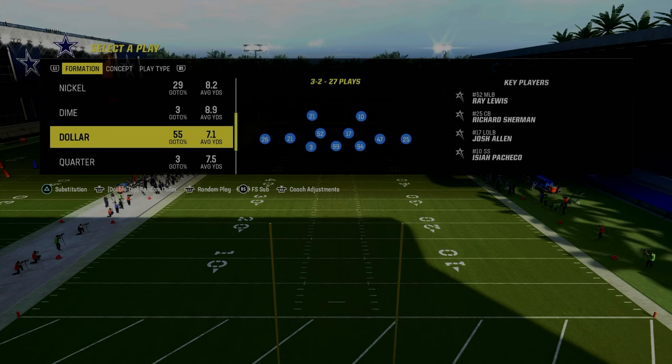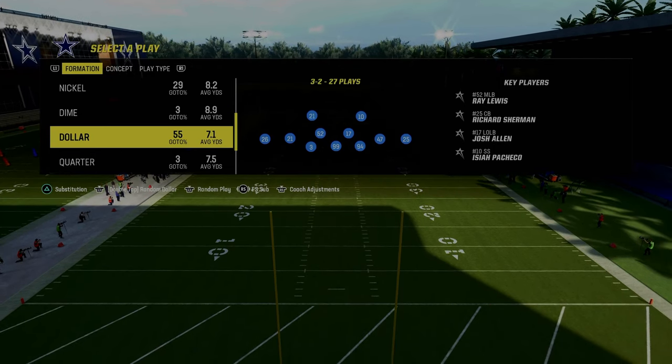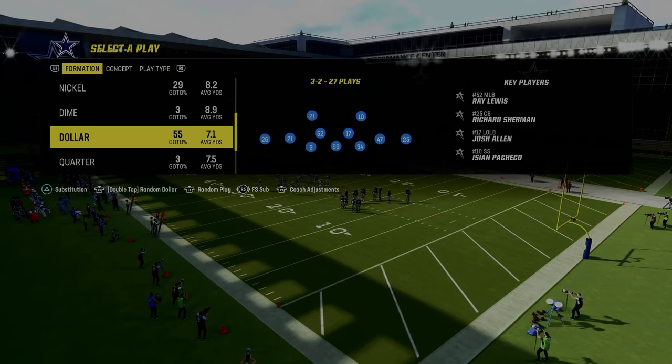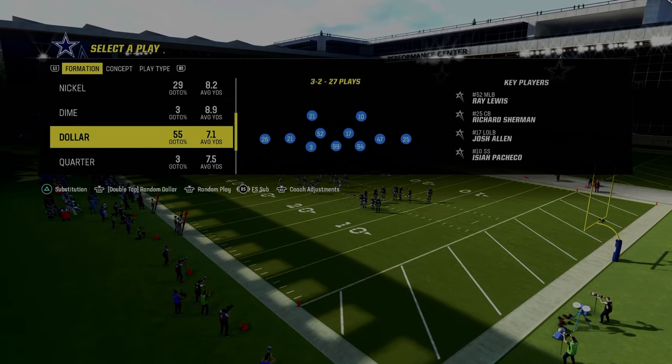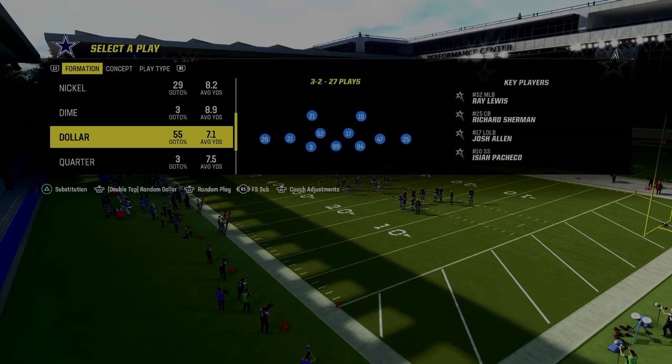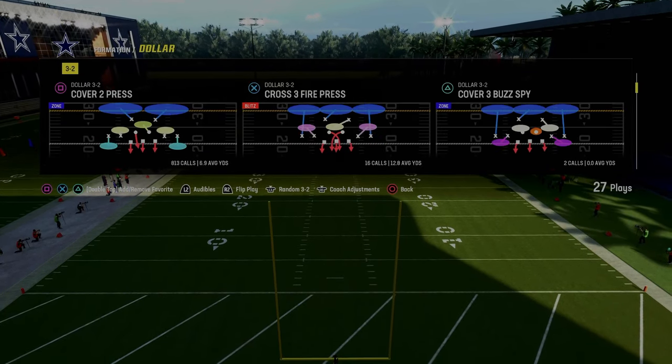From there you're going to be coming out in the free safety sub package. This is the best way to defend pretty much the majority of formations you're going to be facing. You don't have to do this, but it is very helpful when defending pretty much the totality of the Indianapolis or Philadelphia bunch.